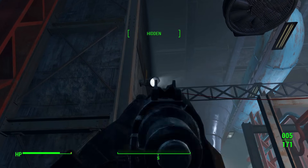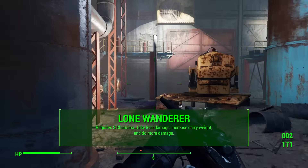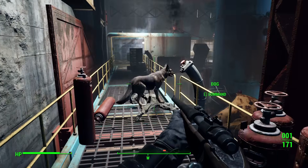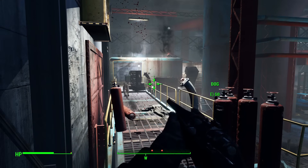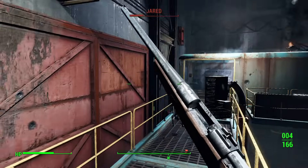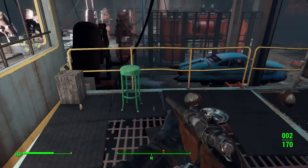A huge plus to having Dogmeat is that he doesn't count as a companion when you're using the Lone Wanderer perk. So if you plan on rolling with Dogmeat, Lone Wanderer is totally worth your time — it requires 3 Charisma, so if you have Attack Dog you already have access to it. The first two ranks reduce damage taken and increase carry weight, and the final rank increases your damage output by 25%. That's a massive bonus that applies all the time, and some companion affinity perks only give you that in specific situations.